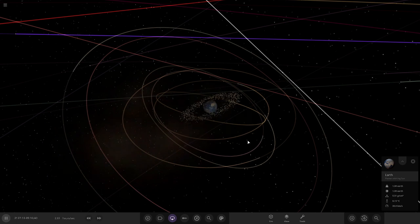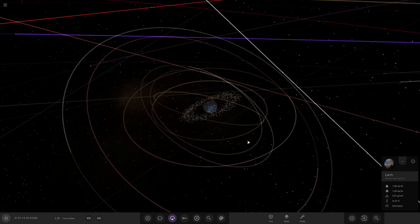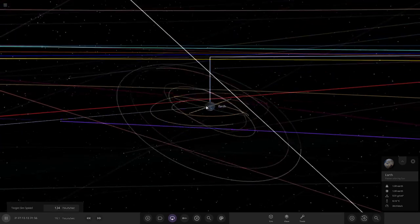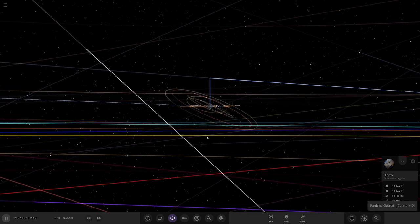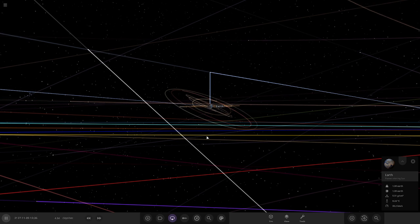Eventually it would spiral in like it would to Neptune, and you'd have a set of rings once it tears to shreds - something like this. Pretty cool, very very cool indeed. So there you are - that does it for 'What if Neptune's moons orbited the Earth?' Best result we've had out of them all so far.